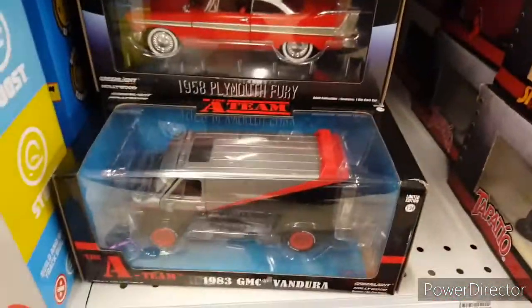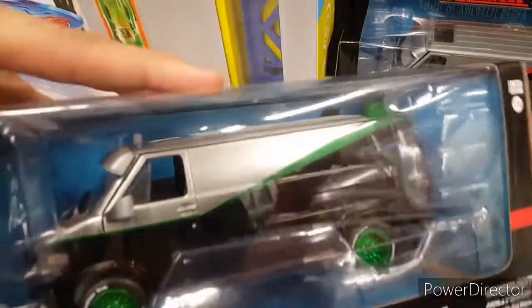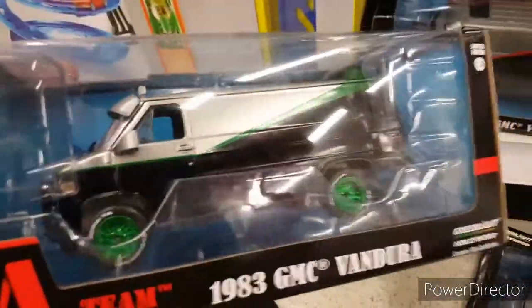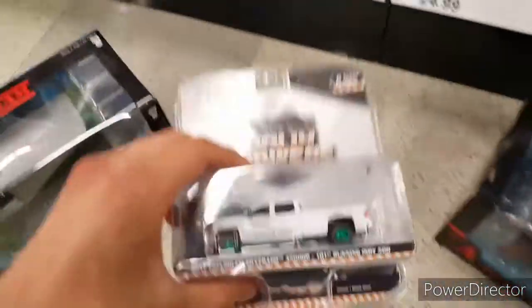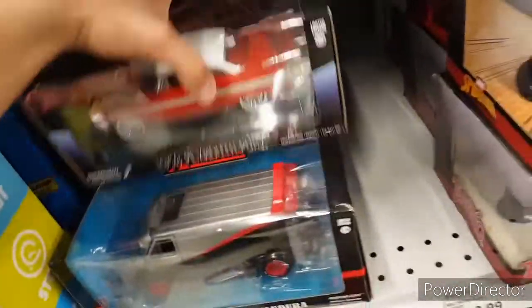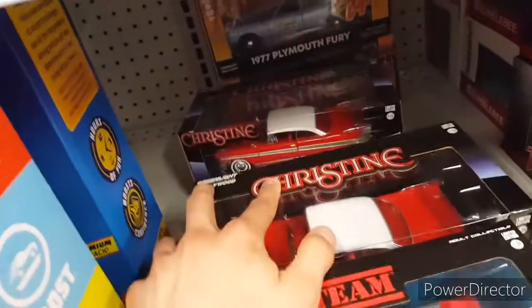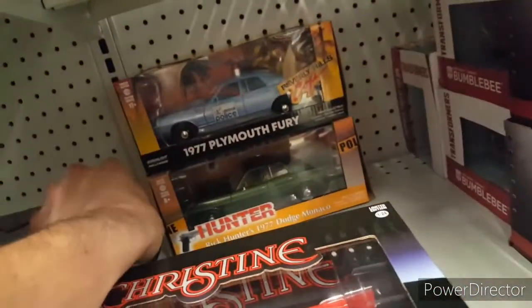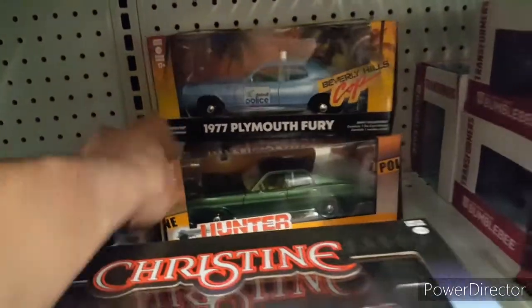Since I had some good luck with that one, I figured I'd look through these bigger scale things. Check out this A-Team van - see any difference? Unfortunately the box is a little messed up but it's not terrible. Green Machine, 25 bucks though, but hey it's a Green Machine. So two Green Machine scores. I pulled the rest of these out to see if any of these Plymouth Furies - one of them doesn't look like it is, I can't quite tell though.